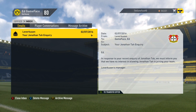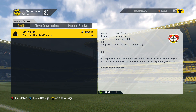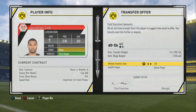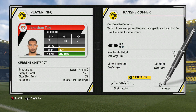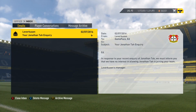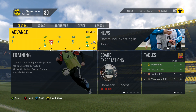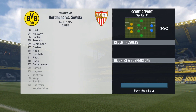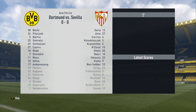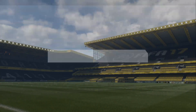Leverkusen have come back saying they have no interest in allowing Tah to join our team. We'll put in a bid of 8 million — they won't accept it, but I just want to see exactly how much they are after. We've now got our first pre-season friendly against Sevilla. We've got quite a strong team out for this one and we're going to sim it — we got a 3-1 win. We'll take that happily.